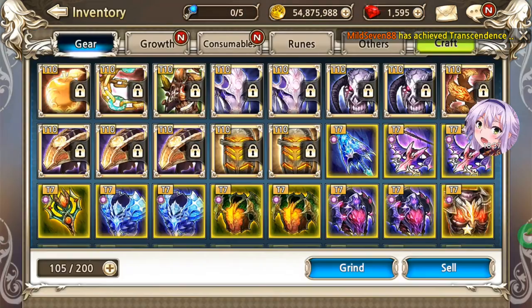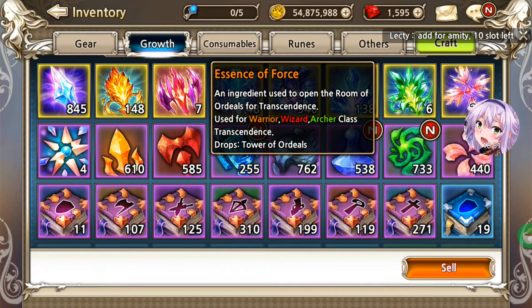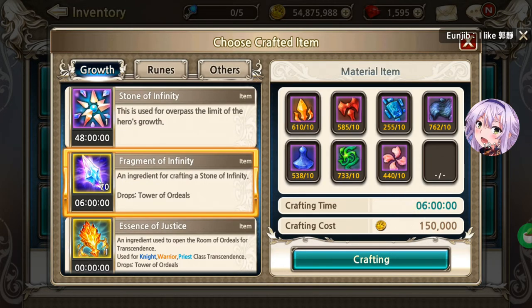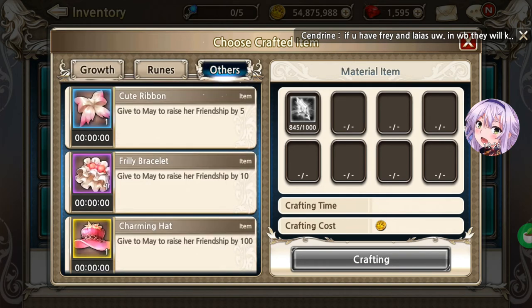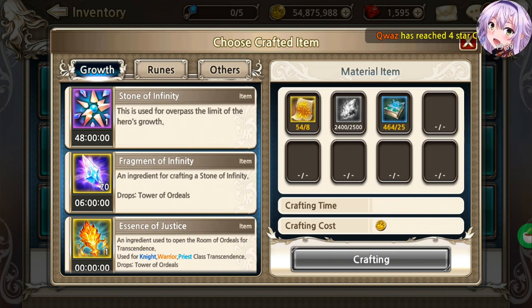This is what I talked about before — fragment essence of strategy. I have a lot of strategy essence but very few of the others, which is why I'm grinding. I'll do one more run of this then switch. For the Stone of Infinity: it costs 6 rubies and requires 1,000 fragments of infinity, giving you a 2-day duration buff. The other essences don't have time limits. That's all for now — this is OPPAI signing off.